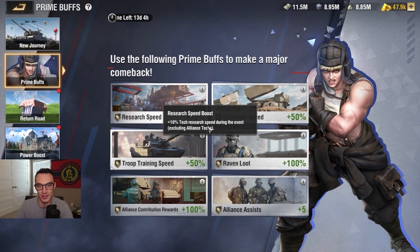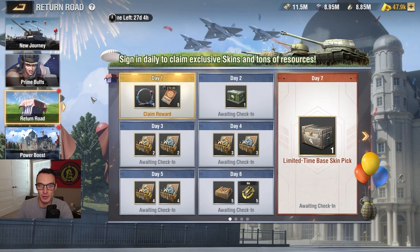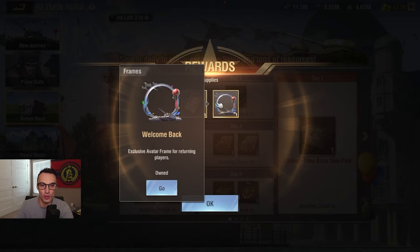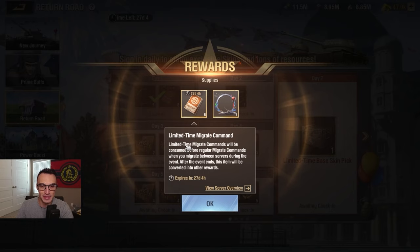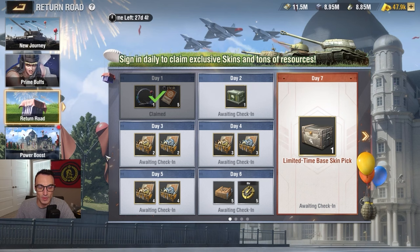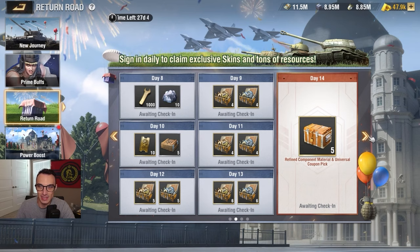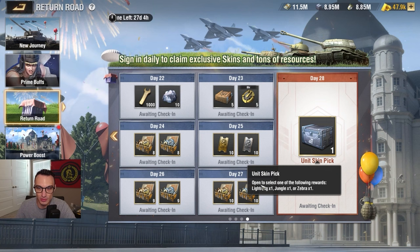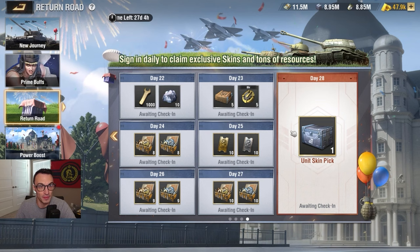Tab three is the Returning Road. It says: 'Sign in daily to claim exclusive skins and tons of resources.' Day one, you get five migration passes — they expire in 27 days and 4 hours. We also have a Welcome Back skin. It's described as a limited time migration command — these will be consumed before regular migration commands. When you migrate between servers during the event, after the event ends this item will be converted into other rewards. The rest of the items are pretty good — there's a whole bunch of them across days 1 through 28. There's even a unit scan pack where you can select one of the following: Lightning, Jungle, or Zebra. Some cool stuff in the Returning Road tab.